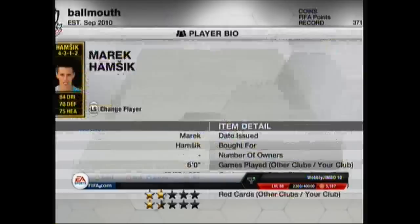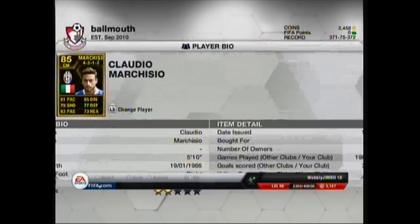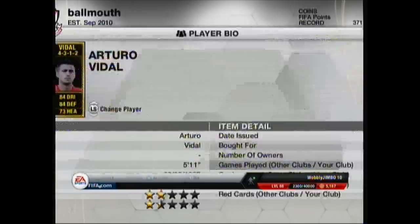So we've got Hamšík, 86. You can get the 87 Hamšík but he's about 100 grand more, so if I was you I'd just go for the 86. He's got 77 pace, 84 dribbling, 83 shot, 70 defending, 83 passing, 75 heading. He's also got 4 star weak foot. In the middle of centre midfield we've got Marchisio with 81 pace, 85 dribbling, 79 shot, 77 defending, 83 passing, 73 heading. A solid all-round player, all over 73 stats, also 4 star weak foot.